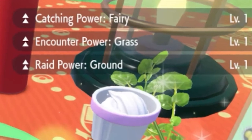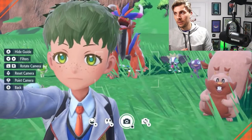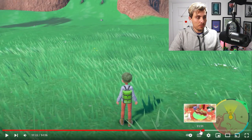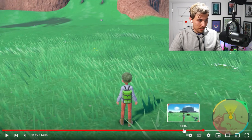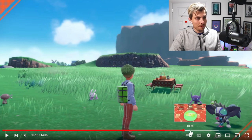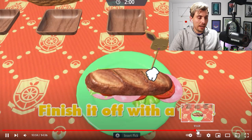Different sandwiches will reward different in-game boosts — you can see boosts to catching, powerful Fairy encounters, powerful Grass encounters, and Raid power for Ground types. So different sandwiches will play into how you experience other aspects of the game. Also worth noting: down on the left during the cooking scene, there's a Paldean Wooper.